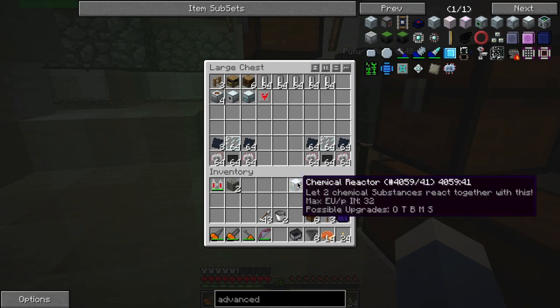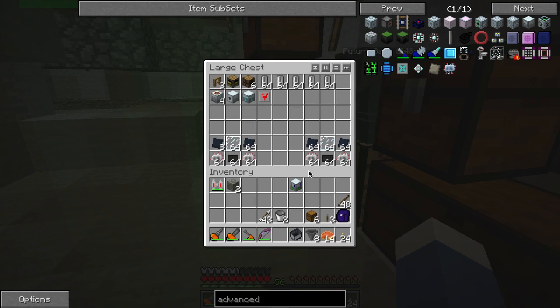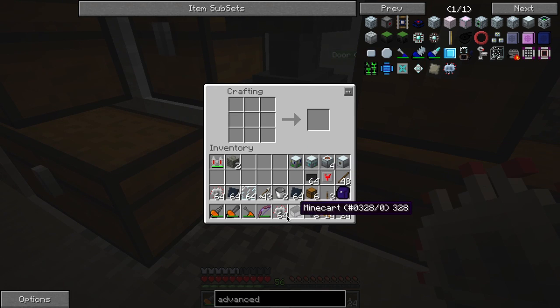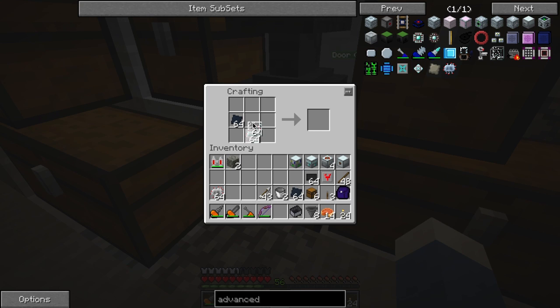So we have our chemical reactor, which is made like so. This is how we're going to be turning our sodium cells into the sodium persulfate cells. Then we have the electrolyzer, four automatic macerators that I used tungsten to make, a machine box, a transformer upgrade, and a stack of 64 solar panels. This is pretty amazing. I have a sneaking suspicion that I won't be ready though because something is going to go wrong.